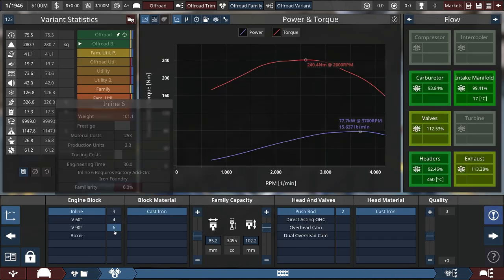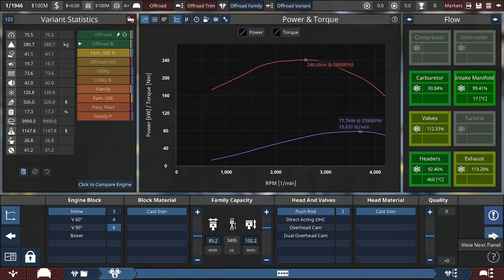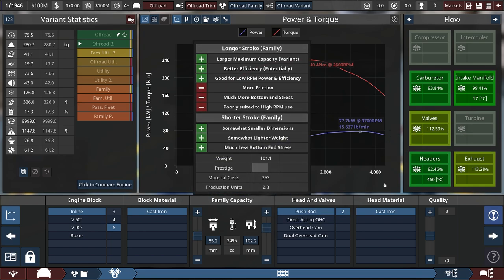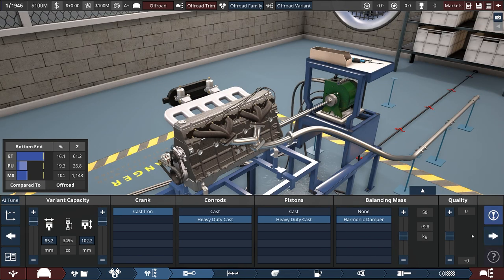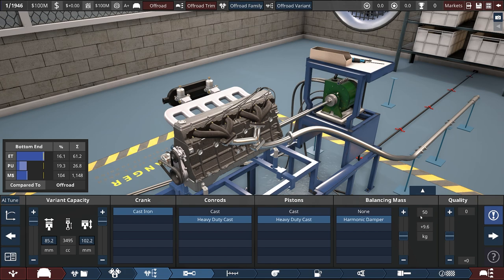The engine it built is an inline-6, 3.5 liter — massive stroke, pushrod. Zero quality there, that's fine. Those settings are looking good. Let's see the four-way split graph — that is a decent tune, really not that bad. It does strangle it a bit due to the undersquare design, the top-end flow is a little choked up, but it chose a very low top RPM which is fine. Heavy duty and harmonic damper — it really needs all of those. The AI currently doesn't know about the slider and always leaves it at 50 — that's a missed opportunity I've already submitted a ticket for.